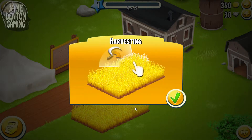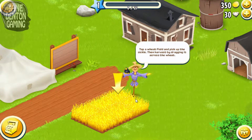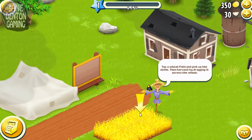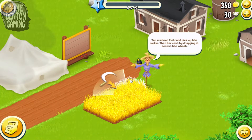Harvesting! Tap a wheat field and pick up the sickle, then harvest by dragging it across the wheat. Oh, I have to pick up the sickle? Oh, there we go.